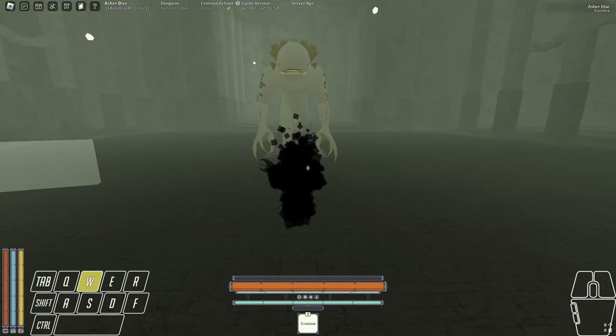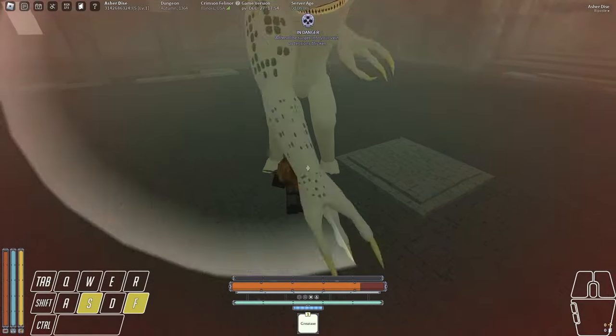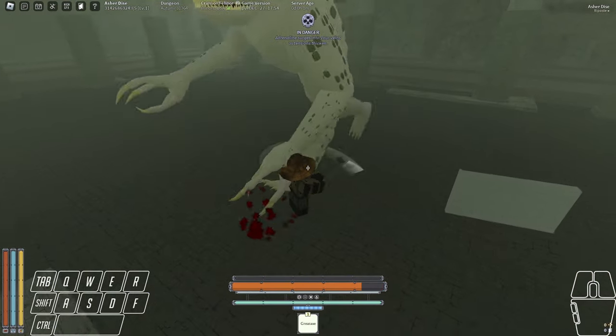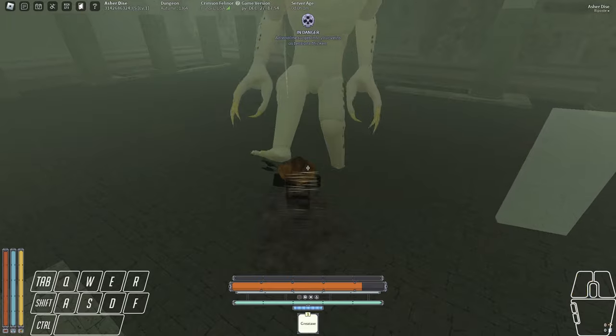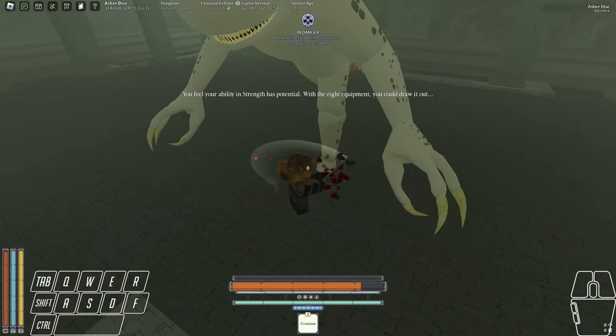The next trial is a sharkle. A lot of players get stuck on this. The sharkle has three main attacks: a kick, a single slash, and a double slash. The most deadly one is the kick, so prioritize your focus on his legs. If you're having trouble dodging the kick, do a full roll instead of roll canceling.